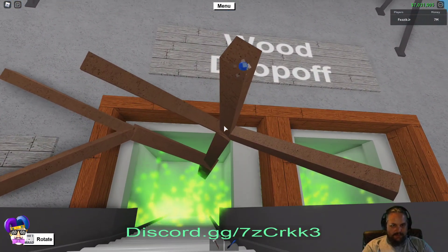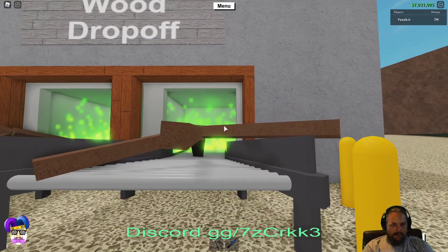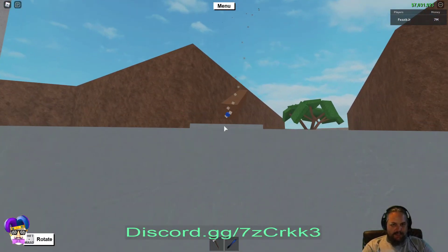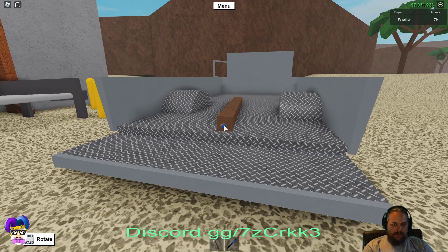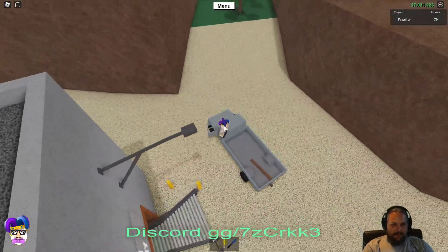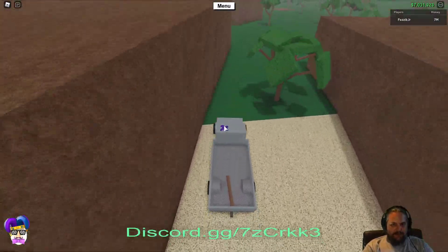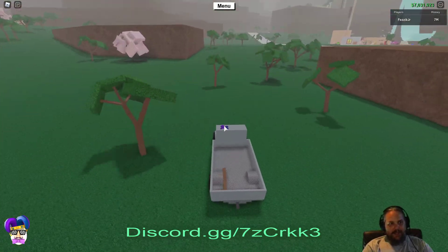We're just going to get the trunk to go through, and we're going to get this piece to go through as well. There we go. Now we're going to set this right there. The location is important — you want it in the middle of your truck and you want it as far towards the back as possible. So we're going to head out, and hopefully it's going to stay between the two back tires there.